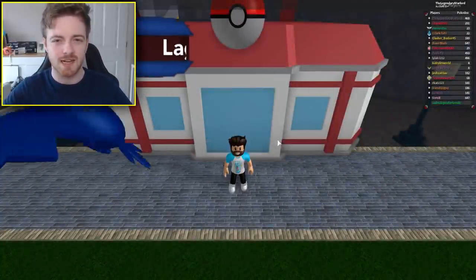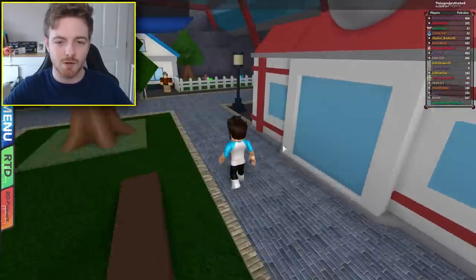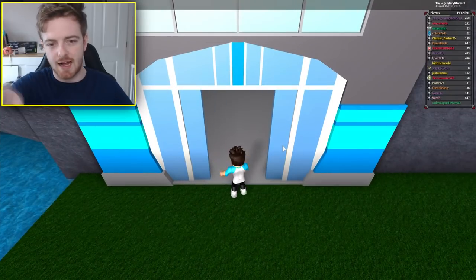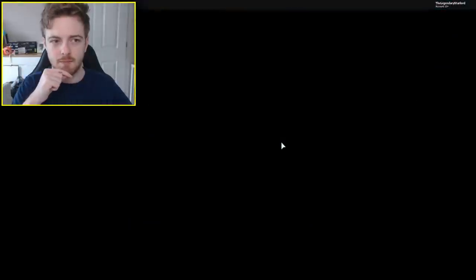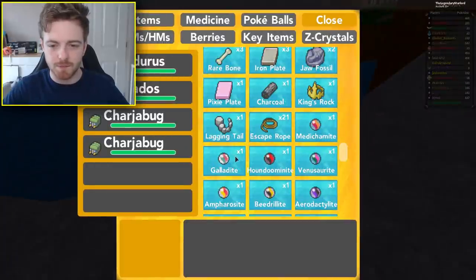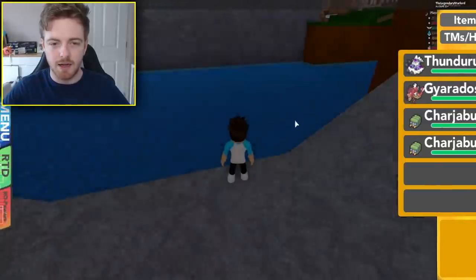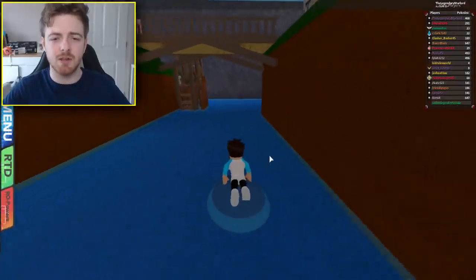Once in Laguna Lake, we're going to go back to the Bidoof Dam area, which I believe is Route 7. Right here we can actually surf, and that's what we're going to do. We're going to put on a Max Repel first — it helps avoid random Pokemon — and then we're going to get on and do a little surf, continuing down this way.